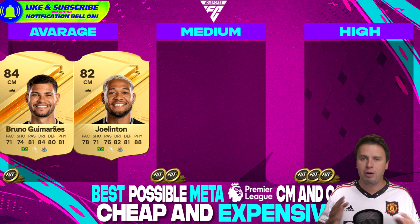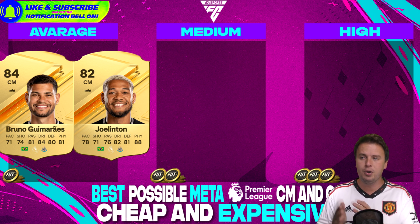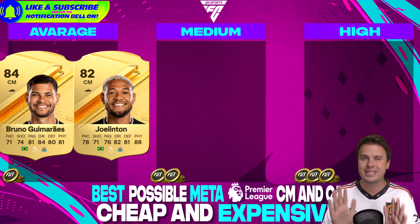We're moving to the average price category. Prices are changing every single hour on the market, so I won't list exact prices — they'll be different in December, for example. Bruno Guimaraes and Joelinton — after Joe Willock, we find the second and third Newcastle stars. Both are great and are now in my division rivals and weekend league squad. Both have high, high work rates, so be aware — they are going to attack as well. If you don't like that on a central mid, use them with a CDM behind them.